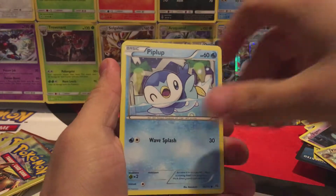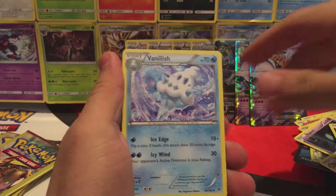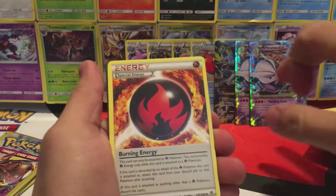We have a Noibat, Pinball, and a Skyla. Next: Flabebe, Vanillite, and a Vanillish — we were just missing the Vanilluxe. Then Magnemite, Mr. Mime, and a Burning Energy.